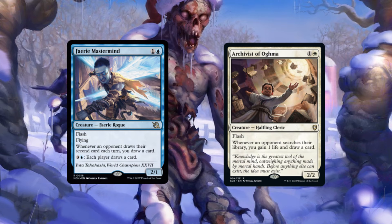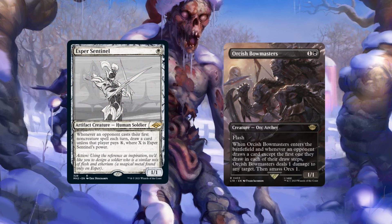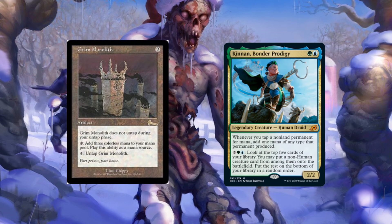I didn't believe it until I literally saw it in action. You can also talk about the Kinnan-Basalt at home with Delny. If you have a Grim Monolith and Kinnan out, it taps for four and untaps for four. But if you have Kinnan and Delny out, it taps for five and untaps for four — so it's just a Basalt Monolith loop again. You essentially have two Basalts in your deck if you have both of them. Not many people will know that.